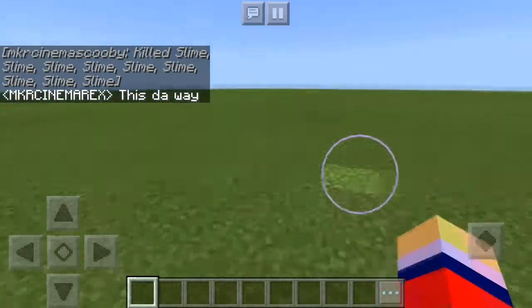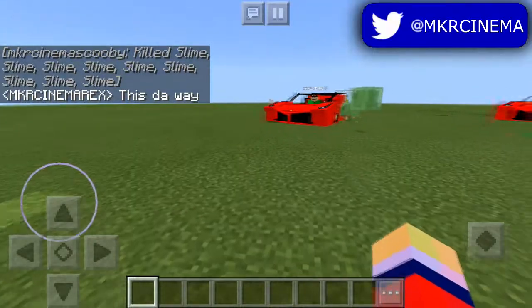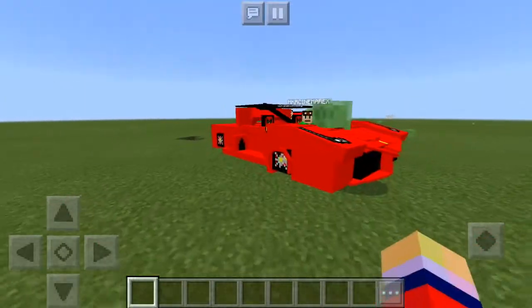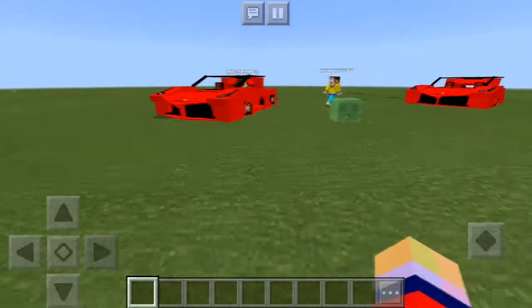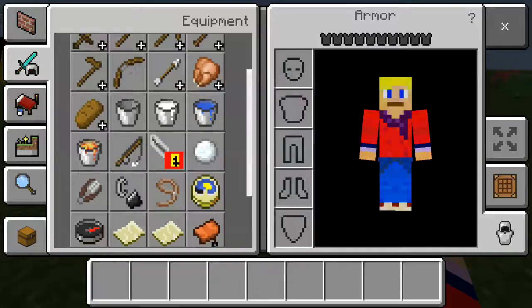Anyway guys, we strive to give you quality content and that is what we got for you. As you can see over there, we got ourselves a Ferrari — a Ferrari in Minecraft 1.2. This is a legit-looking Ferrari, so if we could actually see how it looks to drive it, that would be really amazing.